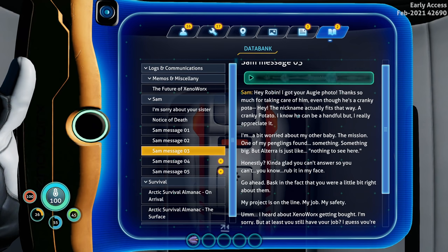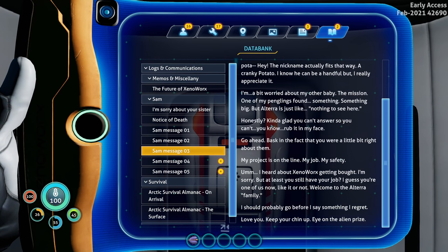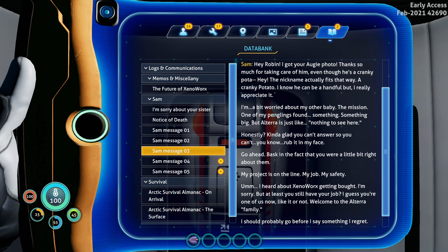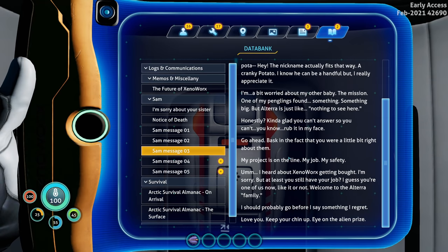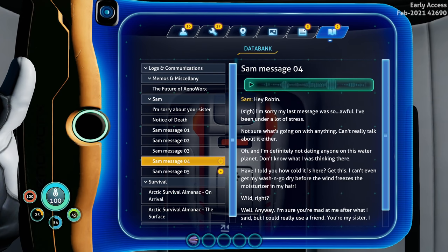Now it's getting into where she found something and Altera is being the shady corporation saying 'nothing to see here.' She heard about XenoWorks getting bought - large corporation buying up all the other small corporations. Monopolistic much? Evil corporation of the future, that's what it sounds like.